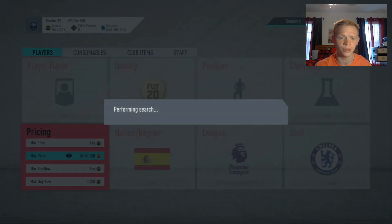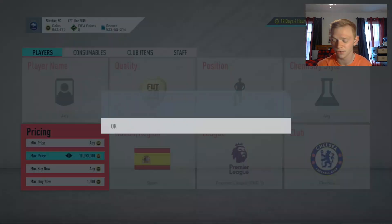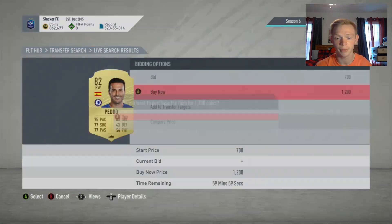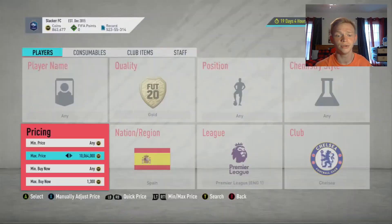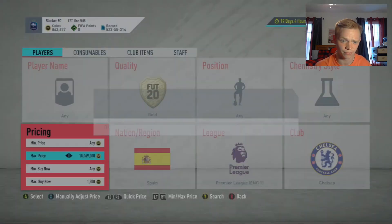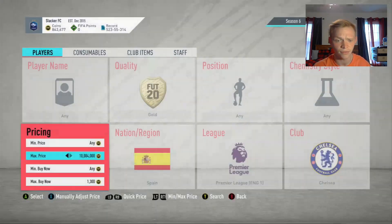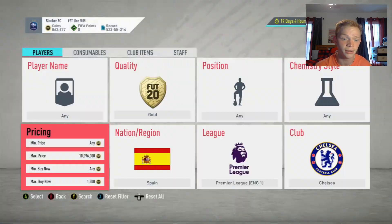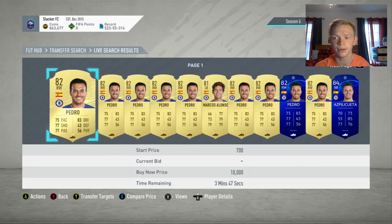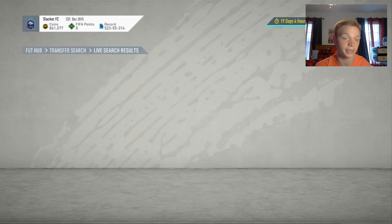Come on, someone hook us up with a Marcos Alonso here for 1,200 coins — that would be very nice. Pedro for 1,200 — oh, we miss him there. That sucks. But you guys do see that cards do pop in this filter. Unfortunate that we missed a Pedro there for 1,200. You can also bid on this — we could go ahead and put 1,300 coin bids down and see what we're able to get.